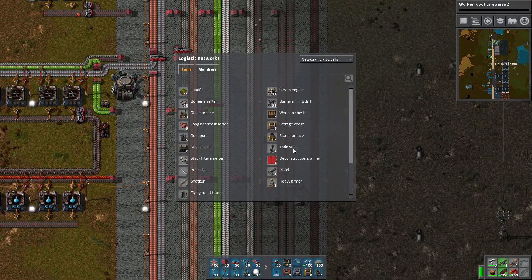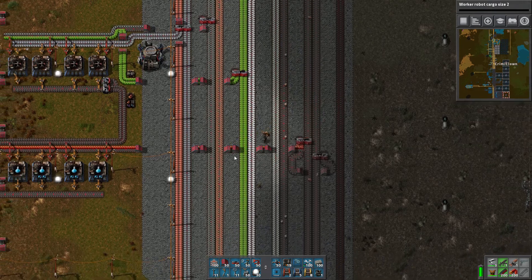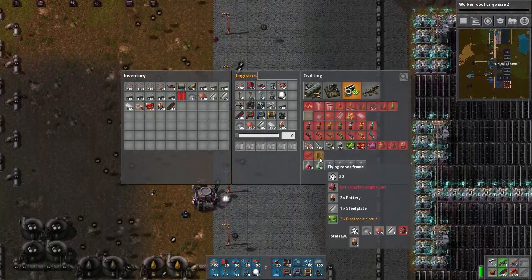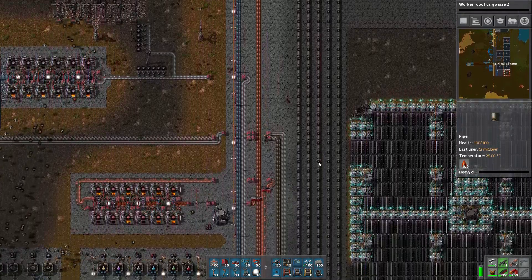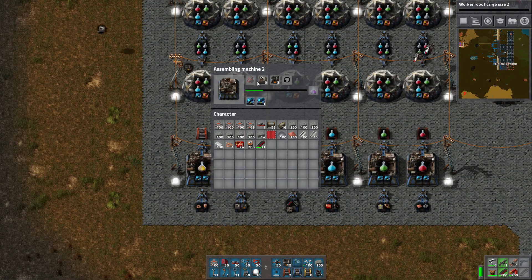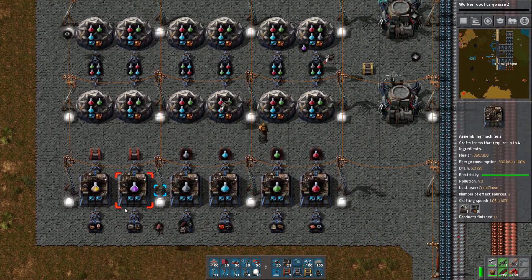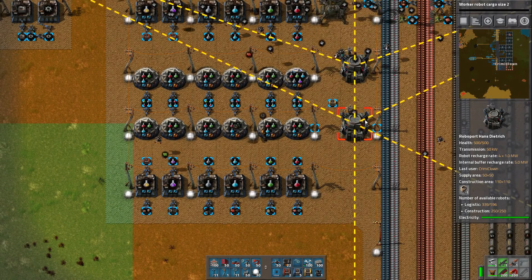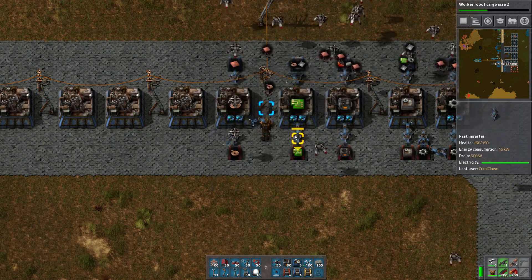If a requested chest shows minus one or minus two, you can see it's lacking that item. We need to build flying robot frames, which require electrical engine units, battery, steel, and electronic circuits — quite the undertaking. Now we actually have the possibility of making purple science and all the requirements are being built. Engines are being produced and another science potion is being assembled, which should eventually contribute to research.